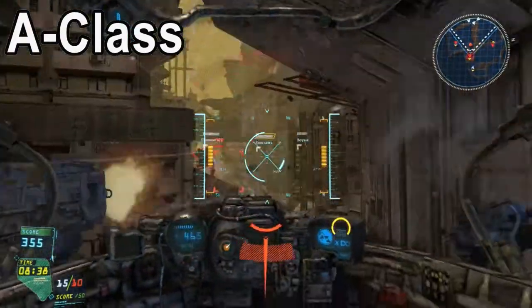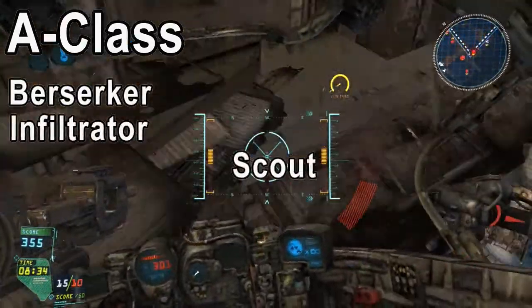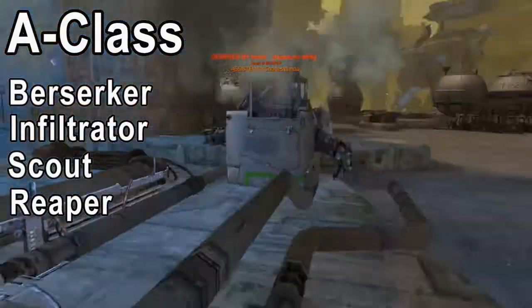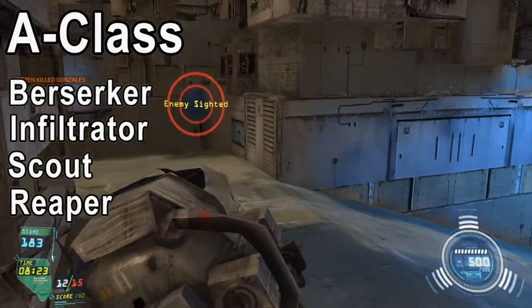In the A class there are four different mechs: the Berserker, Infiltrator, Scout and the Reaper. I personally haven't played around with the A class mechs so I can't actually tell you how they function. But this is something for future episodes where I'm going to go in depth with every single one of the mechs.